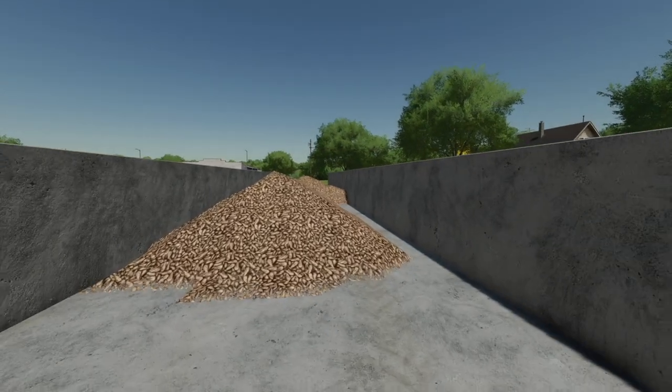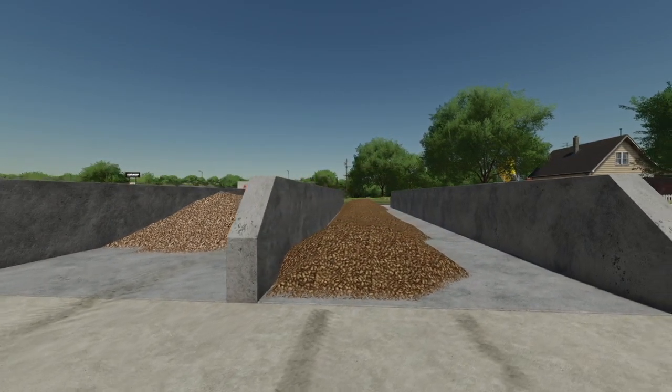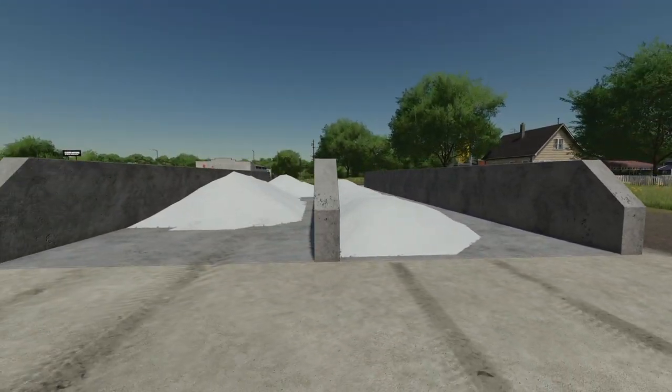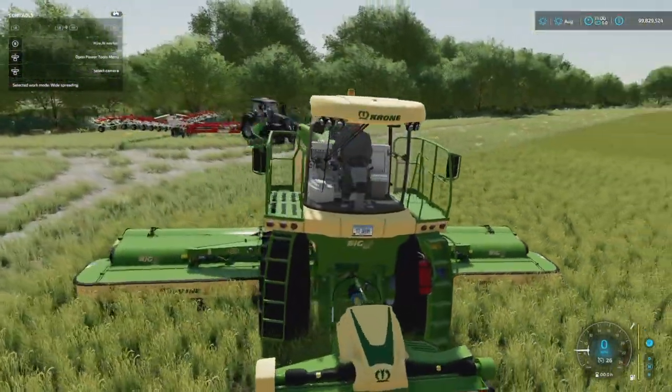Bunker silos have also been extended — you can store and cover potatoes and sugar beets in them. They don't need to ferment, but you do need to run over them once and they'll work just fine. Sugar beets, potatoes — done. Another new addition coming with Maize Plus is the drying steps and stages for grass.